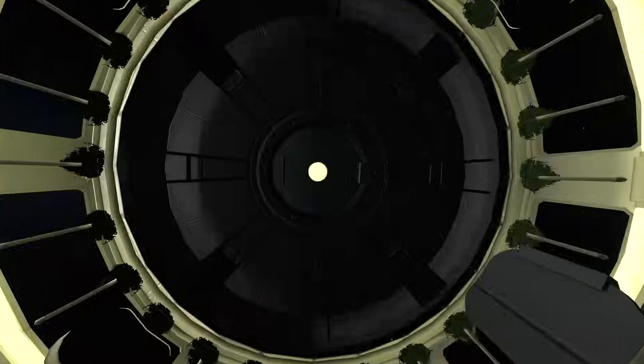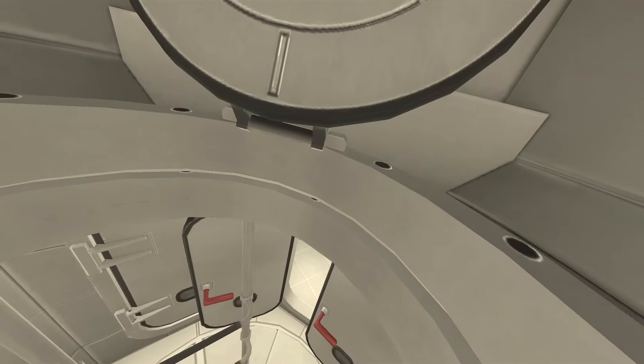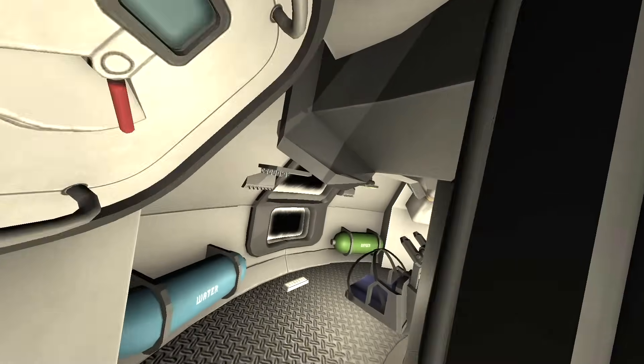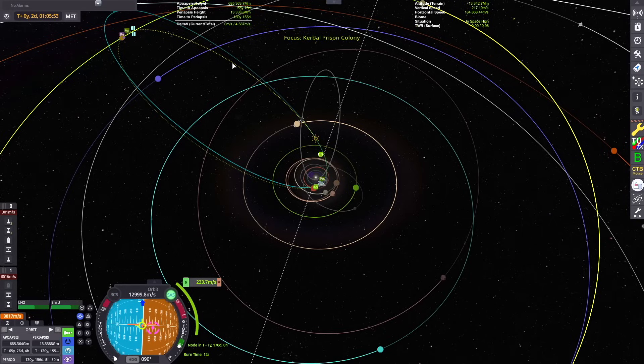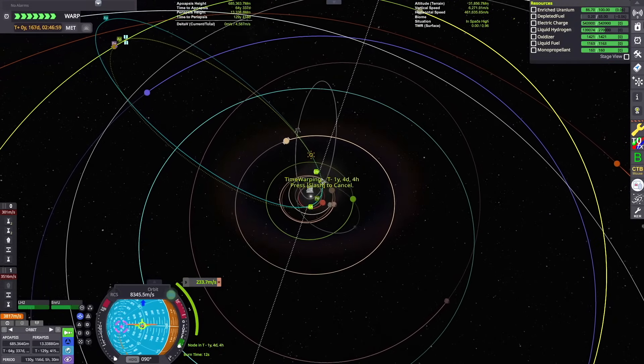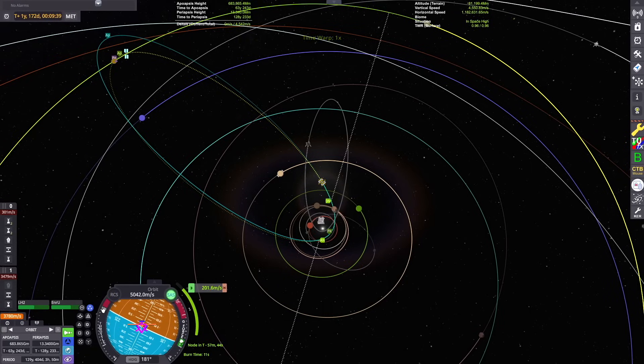Once you're through the ladder you're back in zero G and we float through a bunch of those modules, back into the command module. That's the ship tour. I'm going to warp ahead now to that course correction burn to match inclinations with Plock — not very expensive. Turns out I was only about six degrees separated on our inclination.